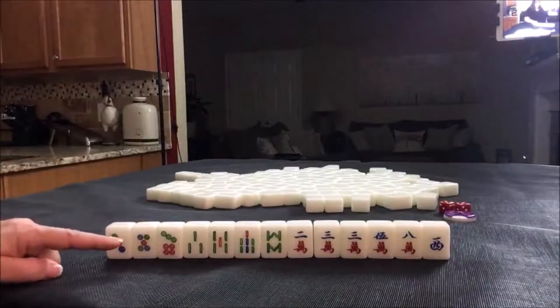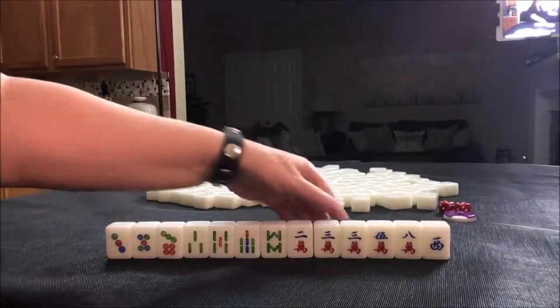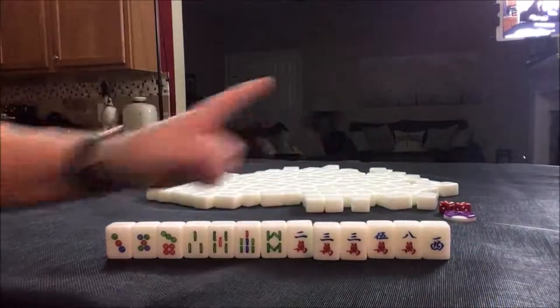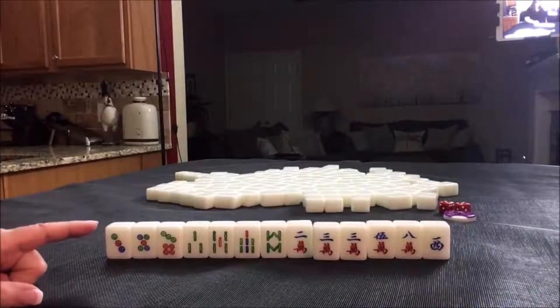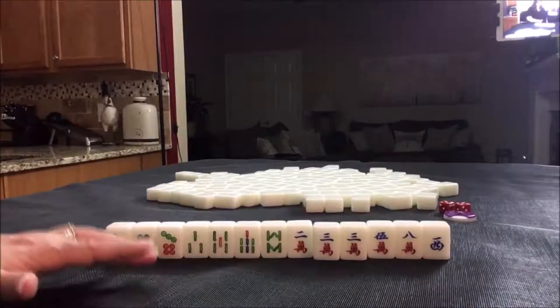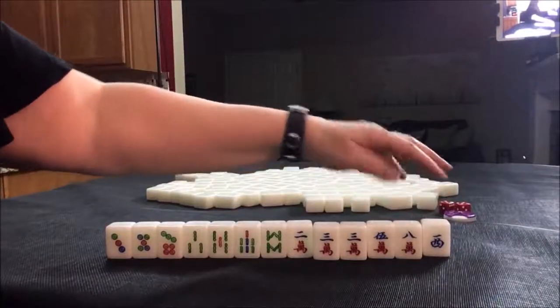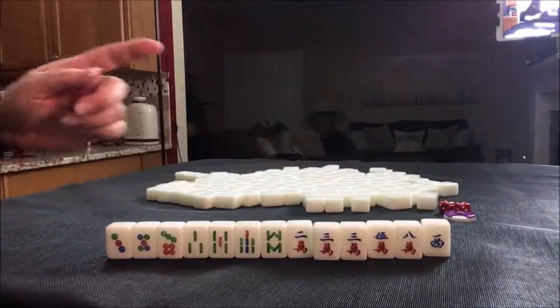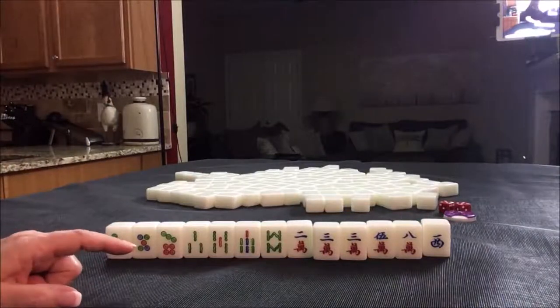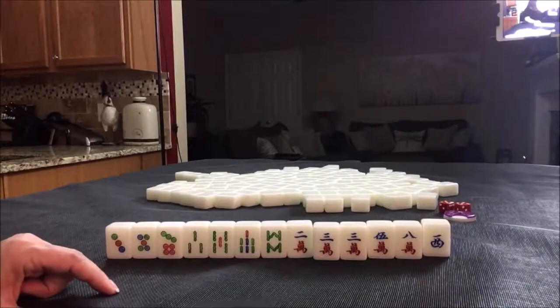No flowers this time, and we have one pair — all the rest are singles. So I think we need to plan out something with all these number tiles. I think the first thing I would do is discard the west. That right there would give us no honors. No honors is one fawn — that's number 76.